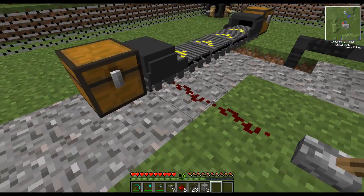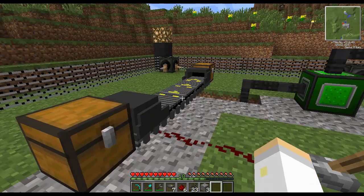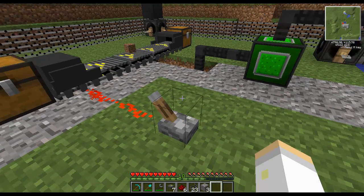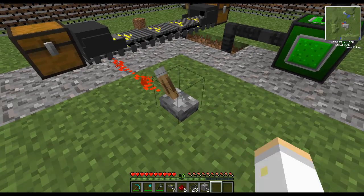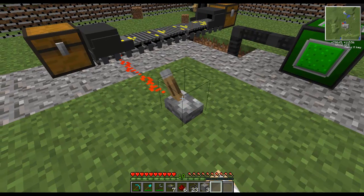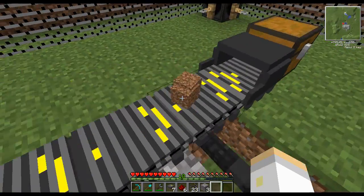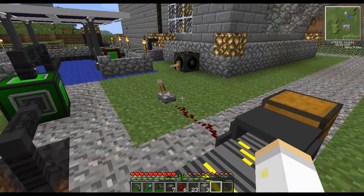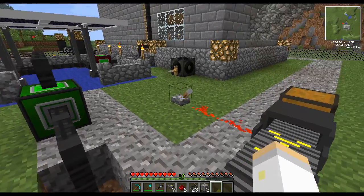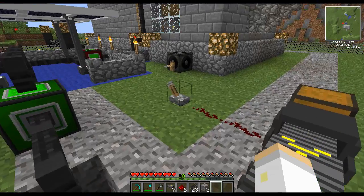Now we can test this out. I'm going to put the dirt in here and just flick the lever. Dirt, dirt, dirt — and this is how conveyor belts work. If you try to pick up the dirt while it's on the conveyor belt, you can't do it, because it's kind of its own entity when it's on the conveyor belt, which is good — so people won't try to steal your items while you're transporting them.